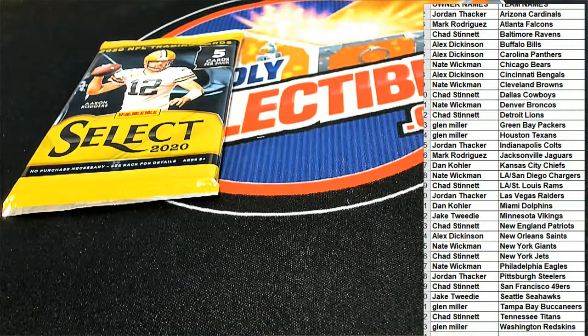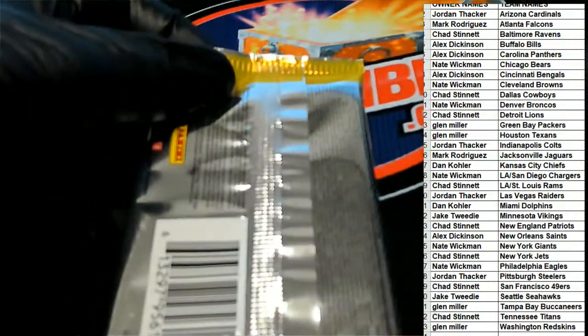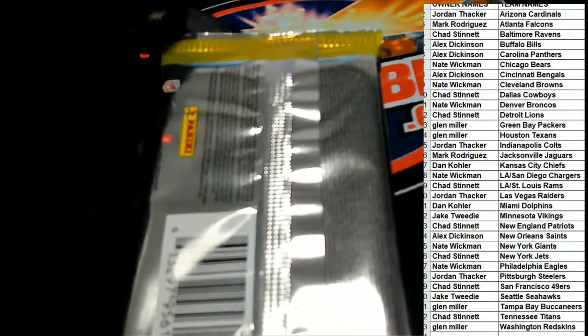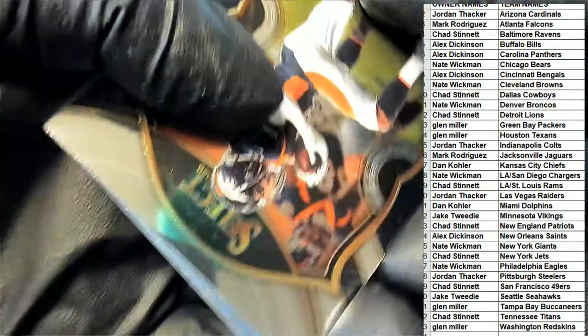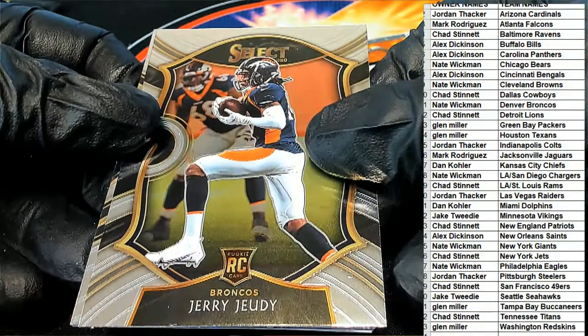It's always so important to get feedback because I don't know what other people are seeing, I just know what I'm seeing. And we're hopefully going to get some great feedback from this pack right here when we pull a one of one. Let's hit a one of one! Here's a Jerry Judy rookie for the Denver Broncos for Nate W — it's a Concourse rookie.